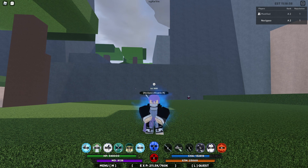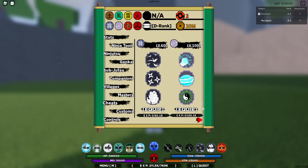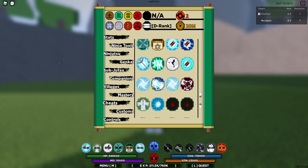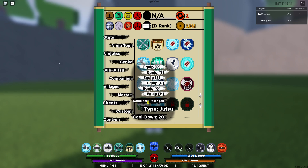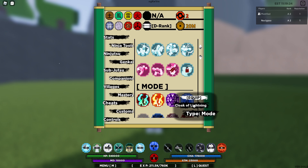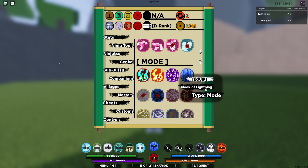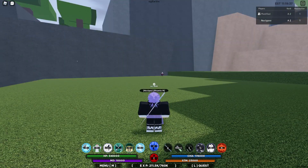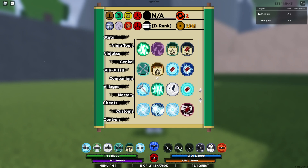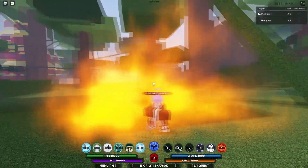It puts most of your stuff on cooldown and the stuff it puts on cooldown are moves that are way better. So for this combo you'll also need the Lava kekkei genkai - the burning floor lava style - you'll also need Rasen Shuriken Rush, Namikaze Rasengan, and Demon Substitution. You'll also need the Cloak of Lightning mode - I recommend that because of the ability that lets you deal more damage. The main goal is to land the lava floor, so the best way to do that is having the ability Mist Style Fog Desolation.